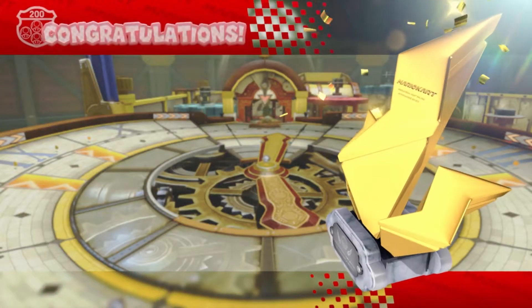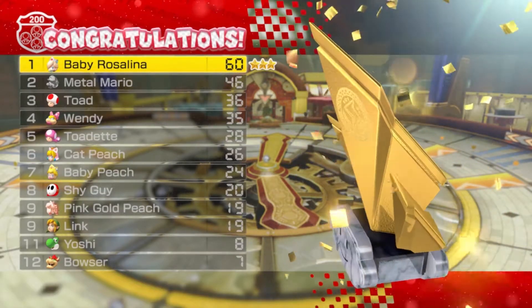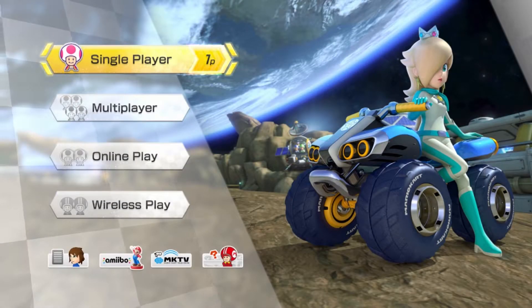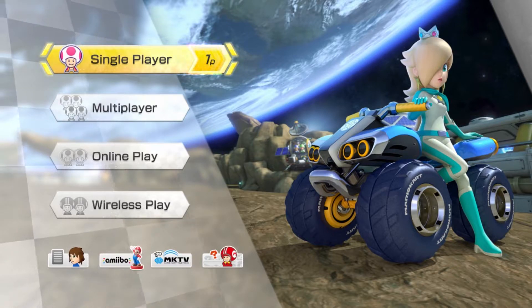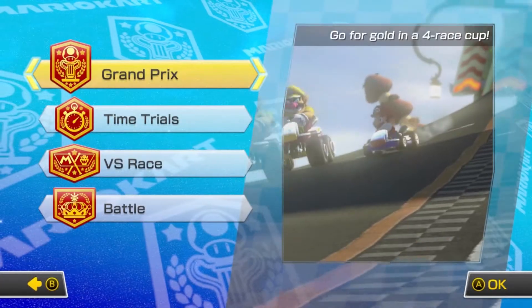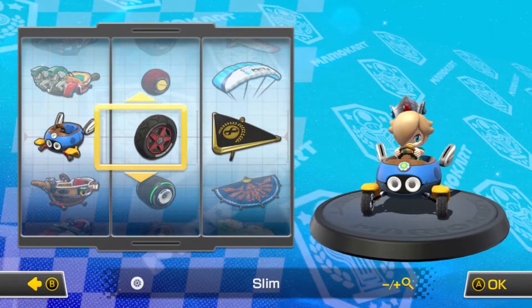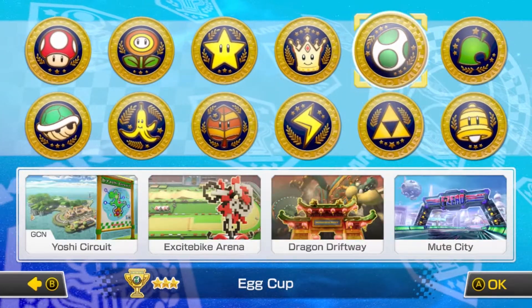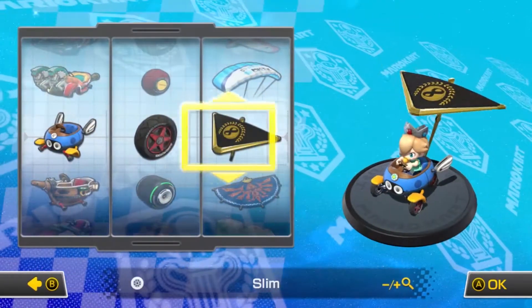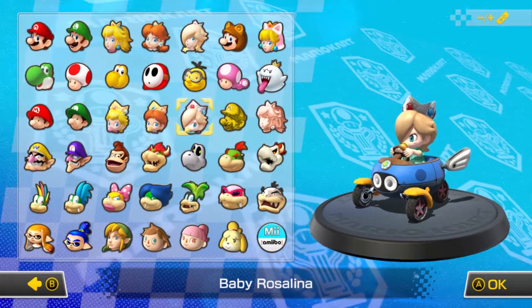There we go — our 200cc Lightning Cup has been acquired in less than 15 minutes! I sat through the credits for the first time just to have it recorded, and I'm probably not going to include it in this episode — it'll be in the finale. Anyway, that's going to do it for this episode of Mario Kart 8 Deluxe. We only have four episodes remaining. Next time we're taking on the 200cc Egg Cup. If you enjoyed this video please leave a like, let me know what you thought in the comments below, stay tuned for the next one, and I'll see you guys then.